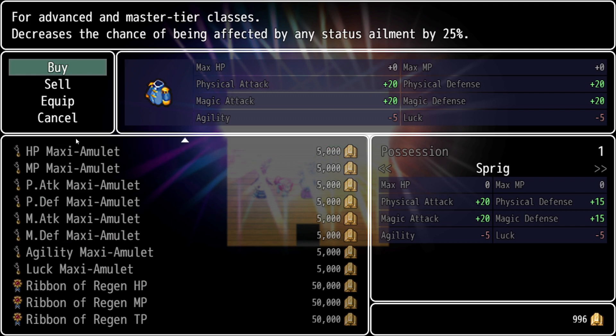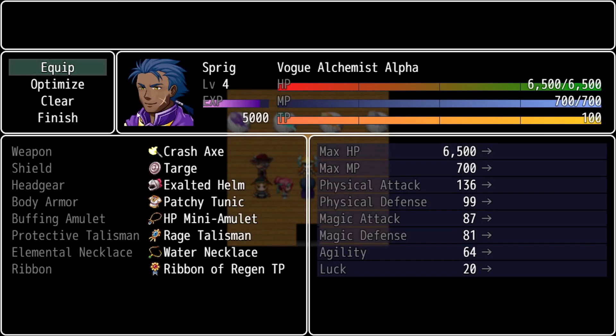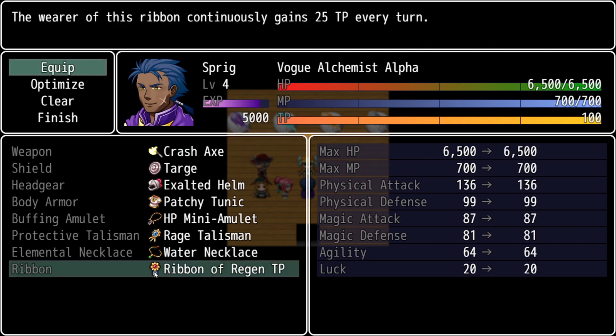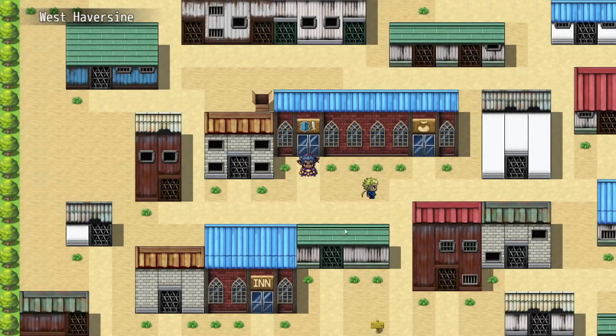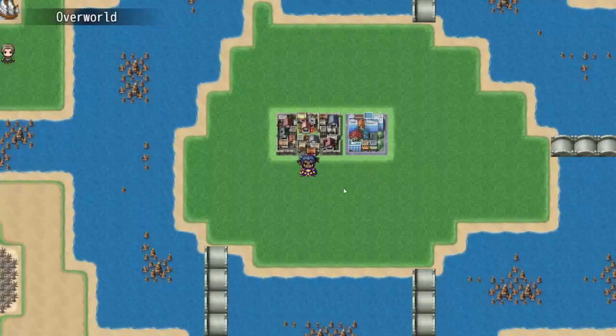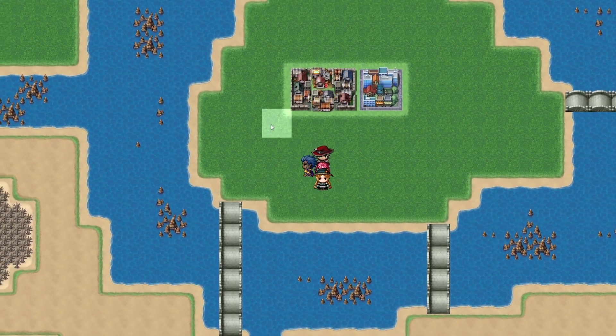You can buy tons of stuff here — Royal Regalia, ribbons, Maxi Amulets. As far as ribbons go: at Master Alpha you can wear one ribbon, at Omega you can wear a second, and at the ultimate class you can wear a third. It doesn't matter which ribbons you combine — you can have all three Regen TP or one of each, depending on how you spec each character.